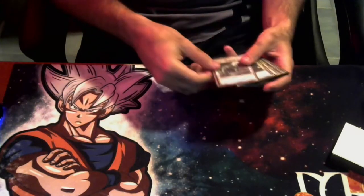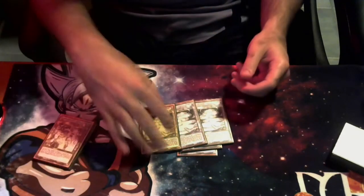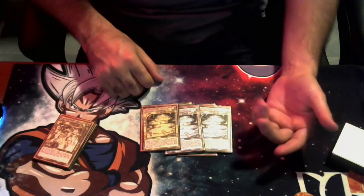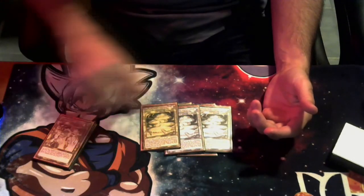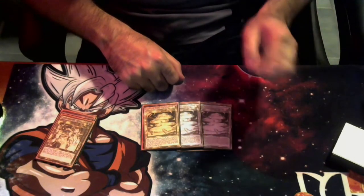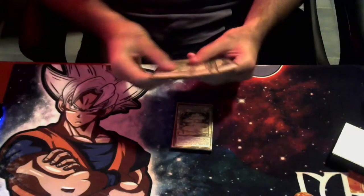For spells: one Called by the Grave, one Terraforming, one Foolish Burial, one Instant Fusion to bring out Kit Kalos, and three copies of the field spell — I'll call it the Super Monkey Ball Water Level. You activate it like Light Stage to add a Tier Elements monster from deck to hand, and all fusion and Tier Elements monsters gain 500 ATK. Once per turn on either player's turn, if a card is sent from your graveyard to the deck, you can target and pop a face-up card on the opponent's field. It's absolutely busted.